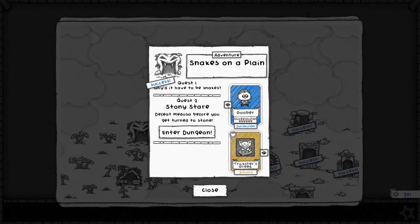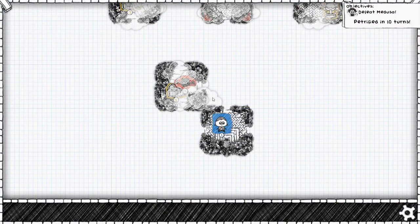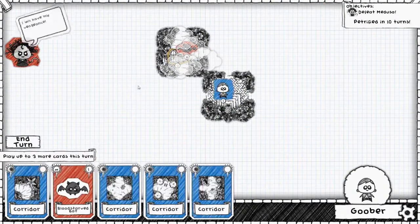I was really confused about Quest 1 because I just had to kill three things and I did it really easily. But I looked at the video afterwards — it turns out I did do it right. Let's see if we can unlock some extra stuff with our Goober. Let's see what the quest is — actually read it. I've got to defeat the Medusa; I'm going to be petrified in ten turns.